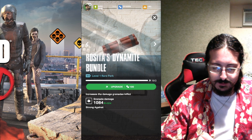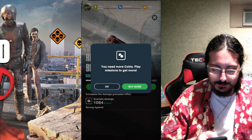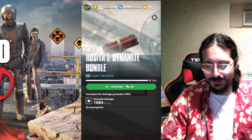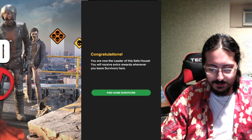Rosita's dynamite perk will upgrade the damage of your grenades by a significant amount, so we're gonna do that real quick. I need more coinage apparently — when I upgraded Dale's RV I used a lot of my coinage. But that's cool — there we go, you're now the leader of the safehouse. That's right.